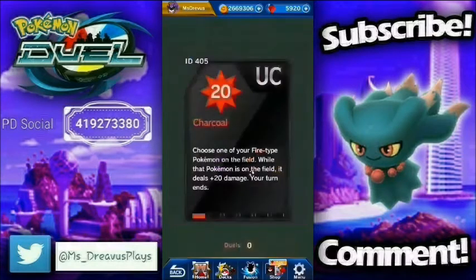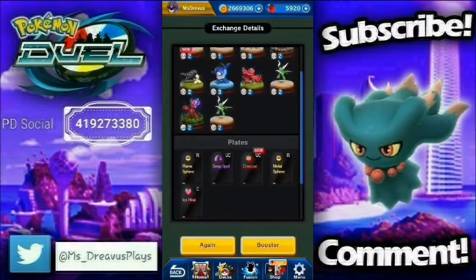A new Plate — I did not even notice there were new Plates. We've got Charcoal: choose one of your Fire-type Pokemon on the field; while that Pokemon is on the field, it deals plus 20 damage, and your turn ends.